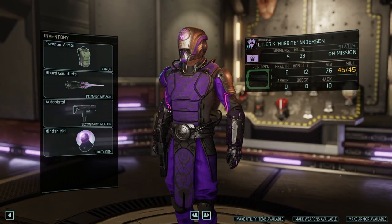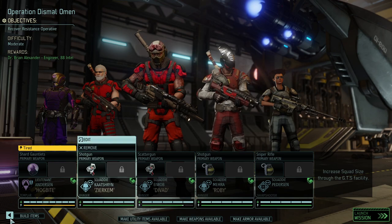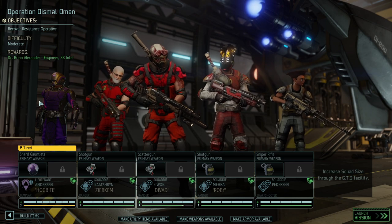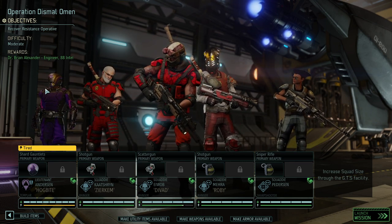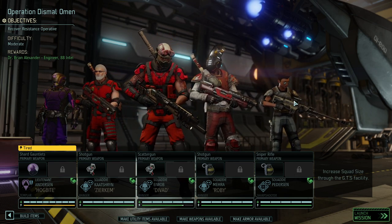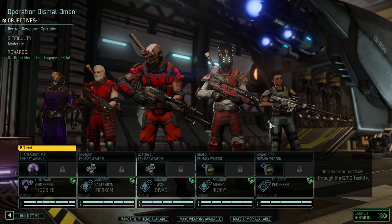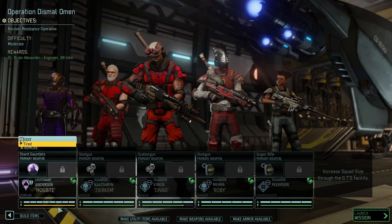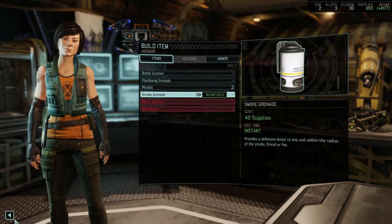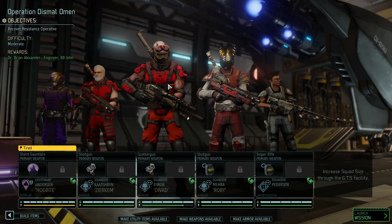I'm also considering building a mind shield. Hawkbite with the mind shield is a pretty scary prospect — we can continuously deal damage to the sectoids without losing his ability. Scotty Patterson will more or less just be a meat sack. We could theoretically build another battle scanner, but we're running a little low on supplies and I really want to upgrade the armor.